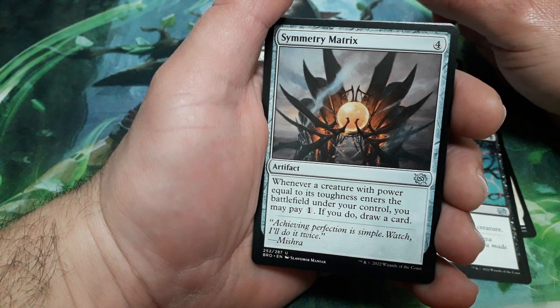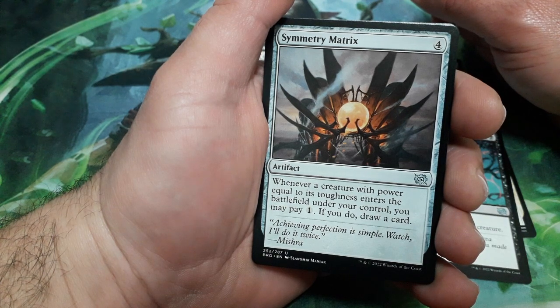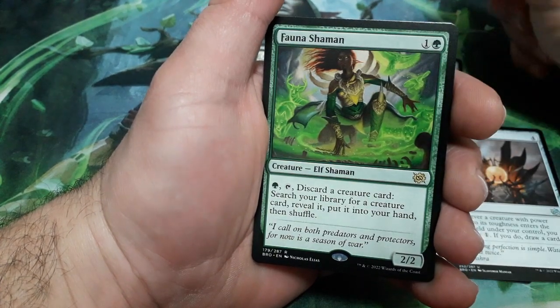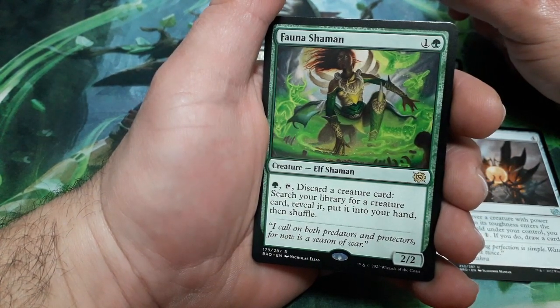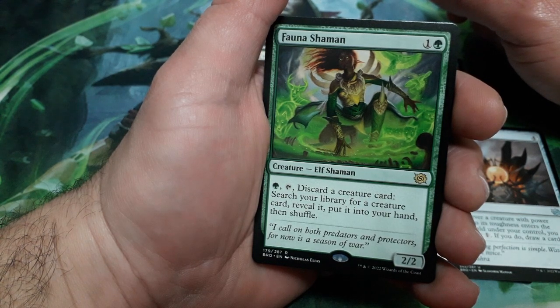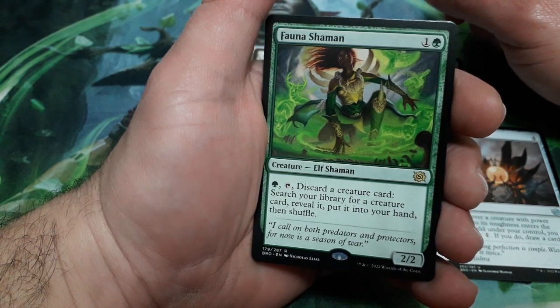Symmetry Matrix, four drops — when a creature with power equal to its toughness enters the battlefield under your control, you may pay one. If you do, draw a card. And a rare: Fauna Shaman, two drops — for one green, tap it, discard a creature card, search your library for a creature card, reveal it, put it in your hand, then shuffle. It is a 2/2.